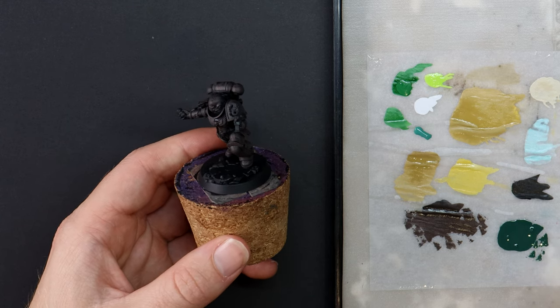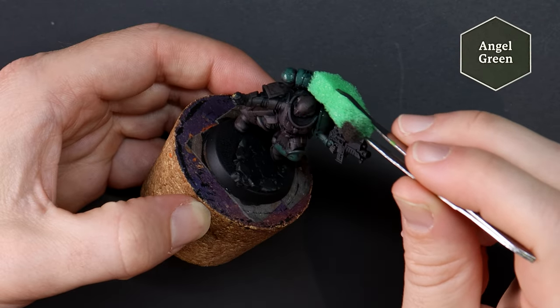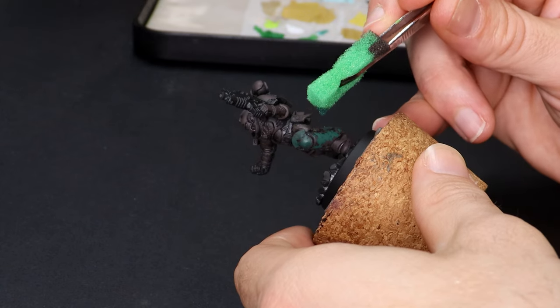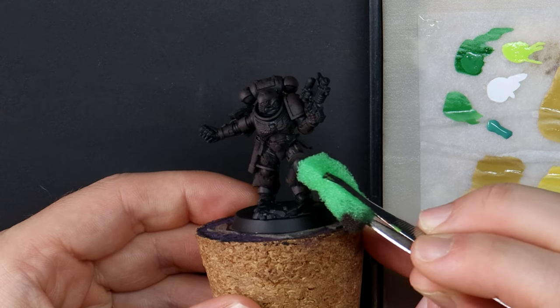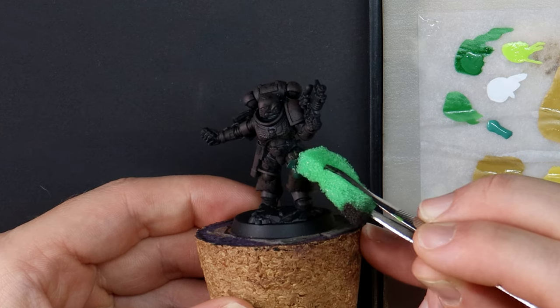I'm a handful of models down by this stage and I'm loving them. I want to test today if I can go from dark and ominous to bright and vibrant on such a small model with simple techniques. Angel Green is my first green, and they've been kind enough to take some of the decisions out of my hands with the naming conventions here.